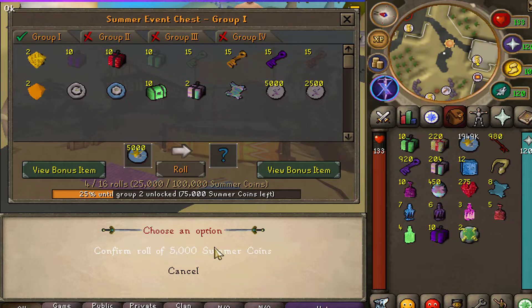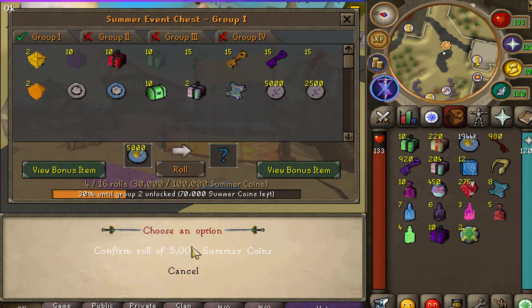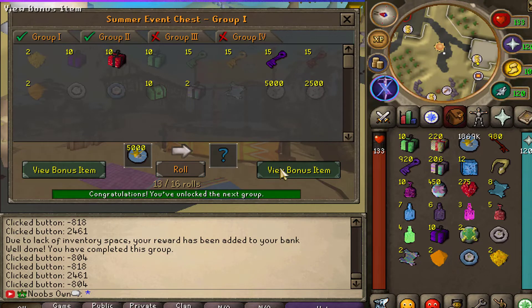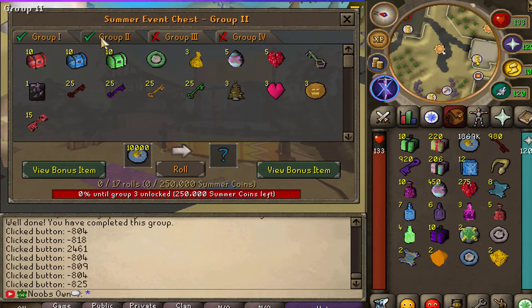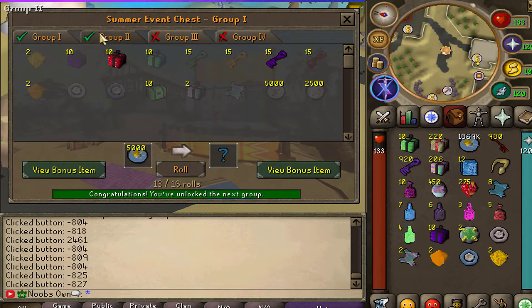Once you've completed all your rolls you'll have all the items from that group. I'm going to claim all of these and be back when I can move to group two. When you claim the final one you should get a bonus item as well. We now unlocked group two, which has some additional and upgraded rewards, like the six dollar pin — an upgrade from the two and four dollar pins from group one.